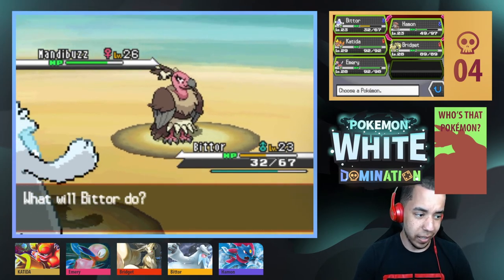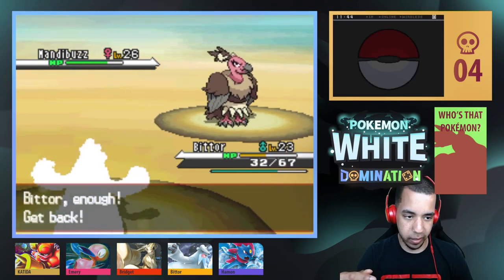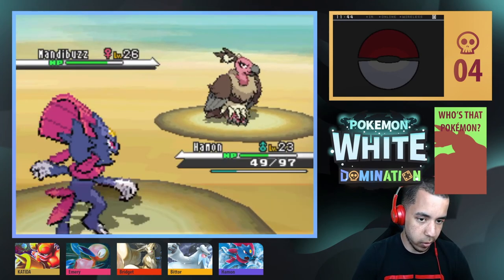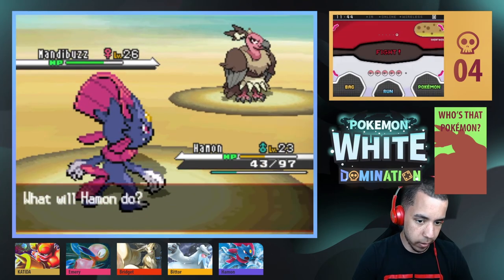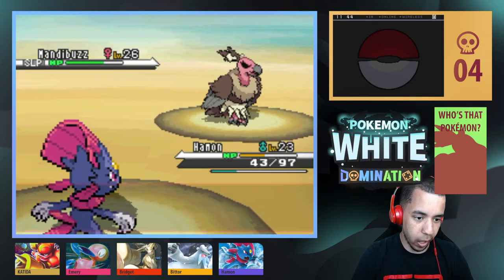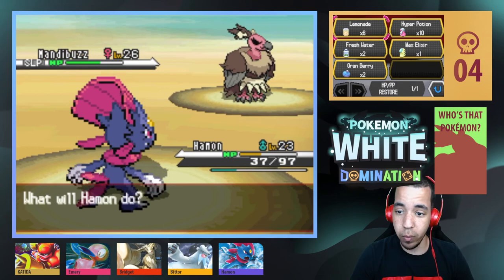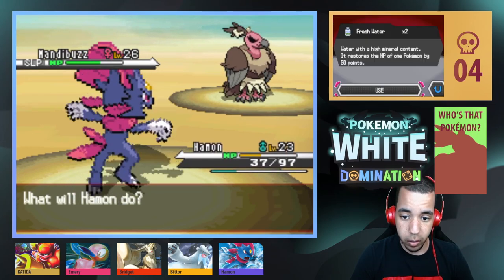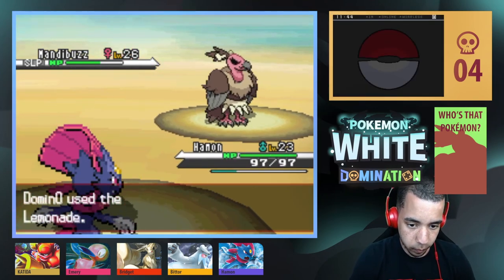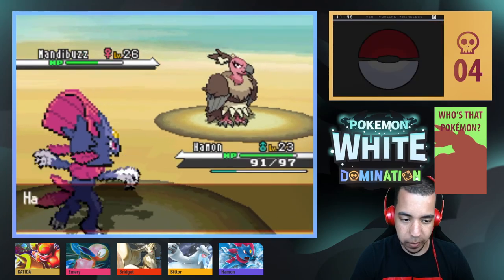I'm going to switch to Hammond — they used Head Smash which is rock type. I think I would resist it so I'm switching into Hammond. Reflect Type — would you just change me to match Hammond's type? Spore. Go to sleep for a minute while I figure out what's going on. Level 26 is the real deal. I'm going to use one of these lemonades. Heal Bell — okay sure. After we finish this we're going to take on our last battle for the day.